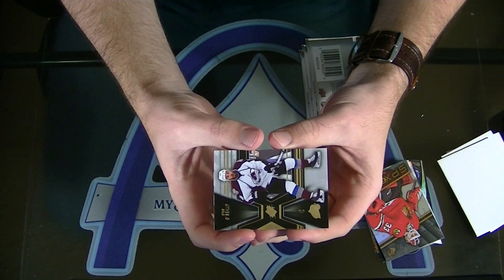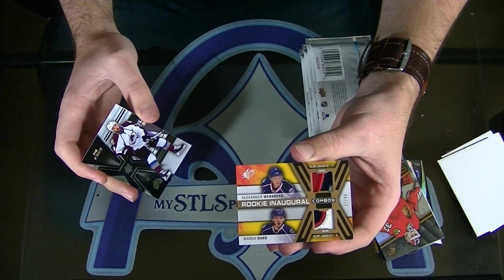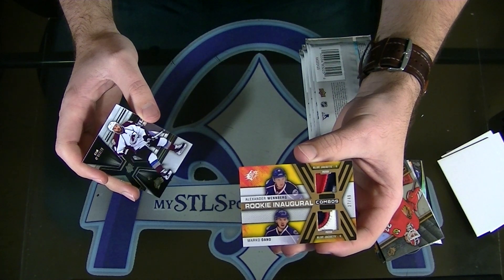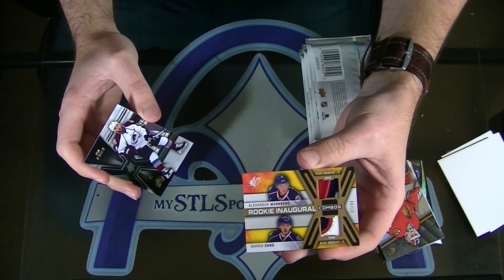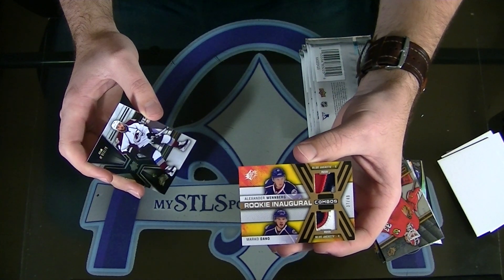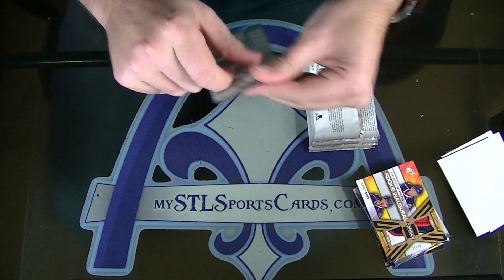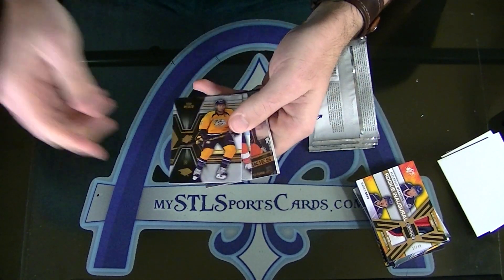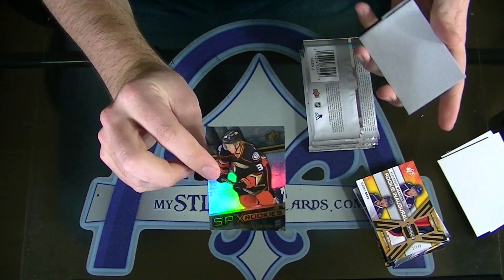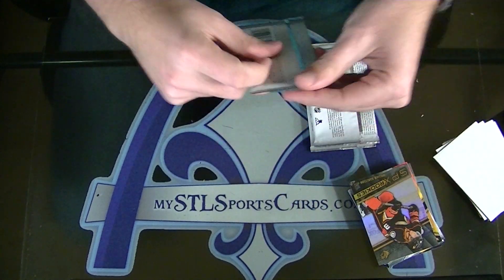Tutor — 37 to 49, look at that, that's sick. Alexander Wennberg and Marco Dano dual rookie inaugural combos patch, three color. Three color, that's beauty, 37 to 49. William Karlsson CBJ — he's like son of a — wrong box, wrong box.